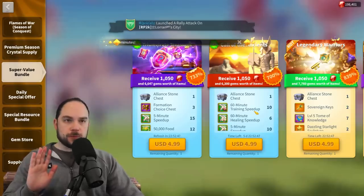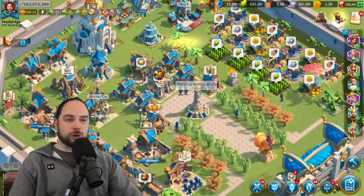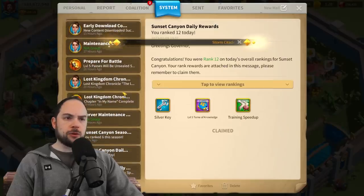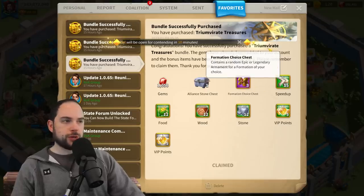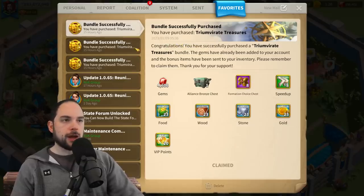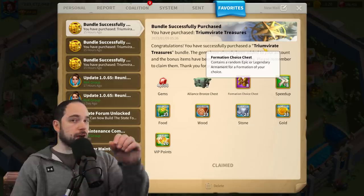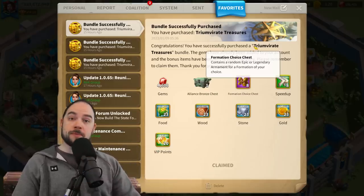But enough about the bundle itself. Let me show you in my mail exactly what's in there, just so you can see with your own eyes what's contained in the bundle. As I was mentioning, you're only buying this for the formation choice chests. The speed-ups here are very minimal, the resources here are very minimal. This is all about formation choice chests — $5 tier, value over time. Let's buy the bundle today, rip them open, and see what we get.